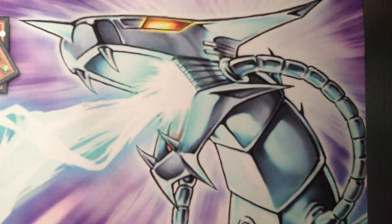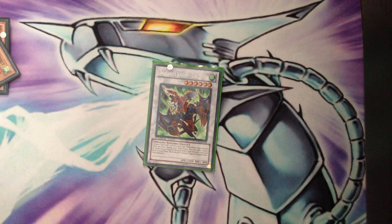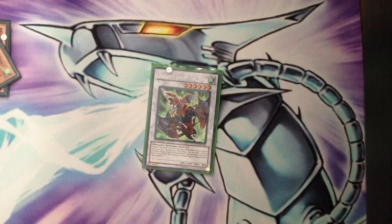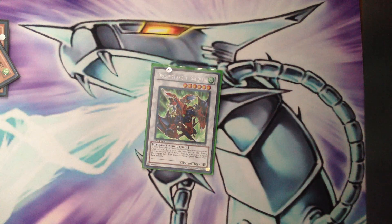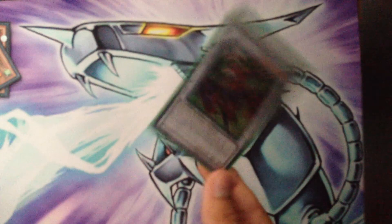Moving to the extra deck — one Gatos the Shadow Mist. This card is so good. Sometimes to me it's better than Vajrayana because it sends stuff to the grave. Like if you draw a Tempest, you can summon this, pitch the Tempest, get a Garuda, banish it, get a search, and just keep looping. It can get your Garuda or Zephyrus to hand, then to grave for combo plays. I didn't like this card much in the beginning, but the better I got with this deck the more use I've seen for it — I'm really starting to love it.